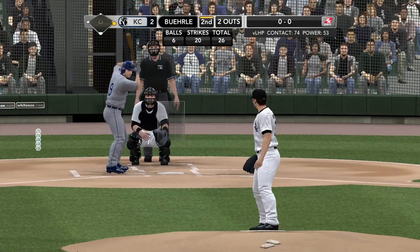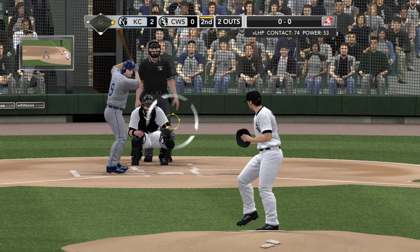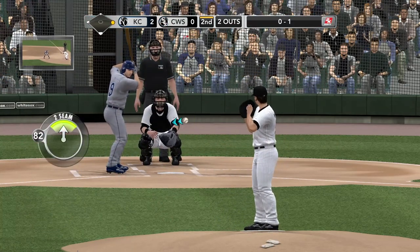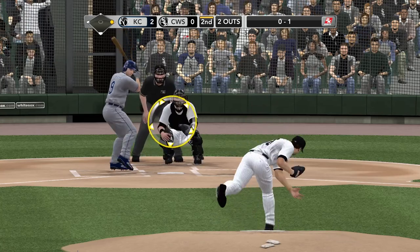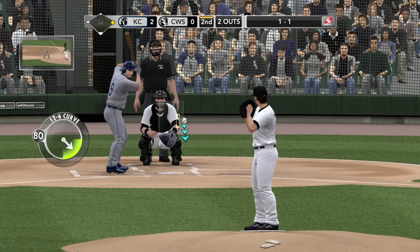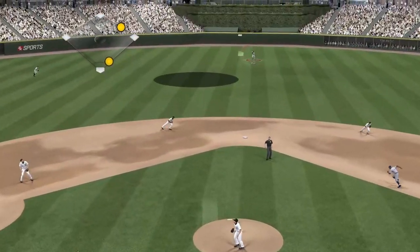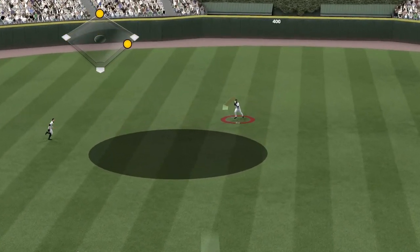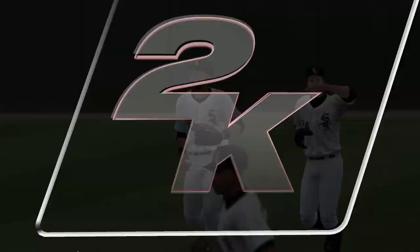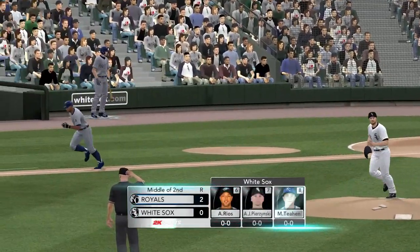He takes this one-two pitch down in the zone, he's able to go down and get it, get a good part of the bat on the ball and pick up the base hit. That's a tough pitch to hit when you're behind in the count — you just want contact and he got it. David DeJesus evens the count — a .266 hitter last year against the White Sox. Swings and hits this one, going to be fielded by Rios — and that's out number three. Good start offensively — we get the first two runs of the game coming here in the second. The Royals are in front, two to nothing.